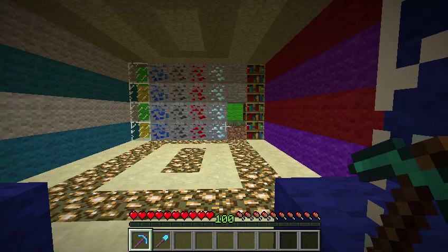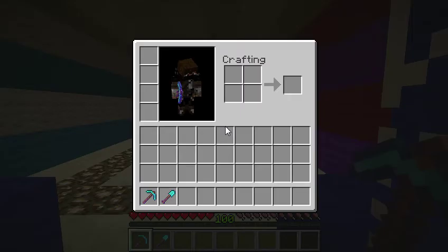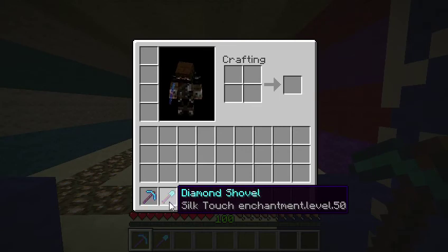Hey guys, welcome to episode 2 of Minecraft Enchantments. This episode is Silk Touch. We've got a level 50 Silk Touch pickaxe and shovel.